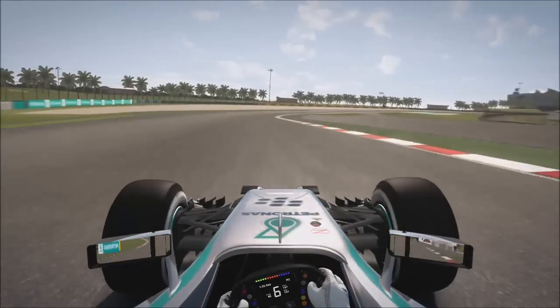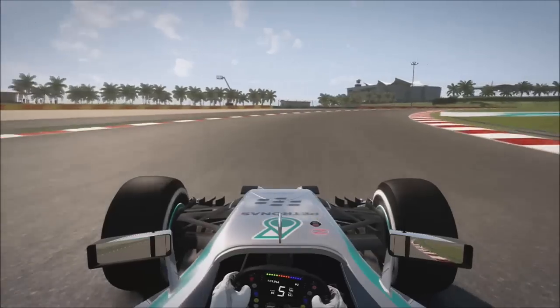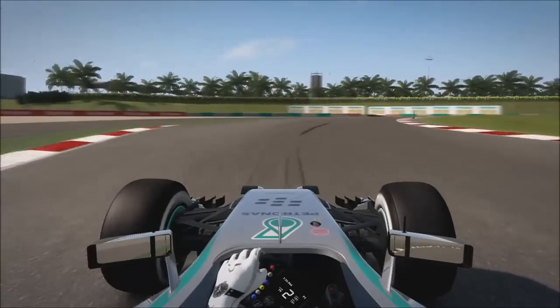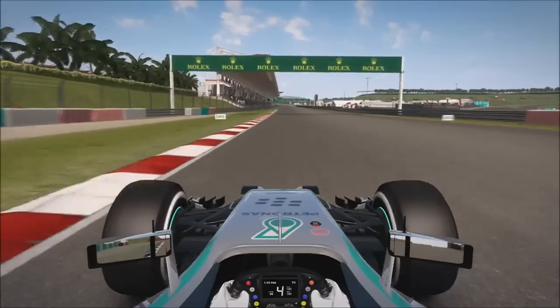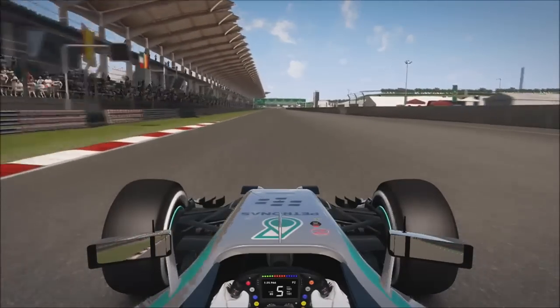For the right hander, it's a very, very tricky corner. As the kerb starts on the left there, that's your braking point. Try and do as late an apex as possible in 2nd gear, and be very careful on the throttle up here because it's very easy to lose the car. DRS line there.